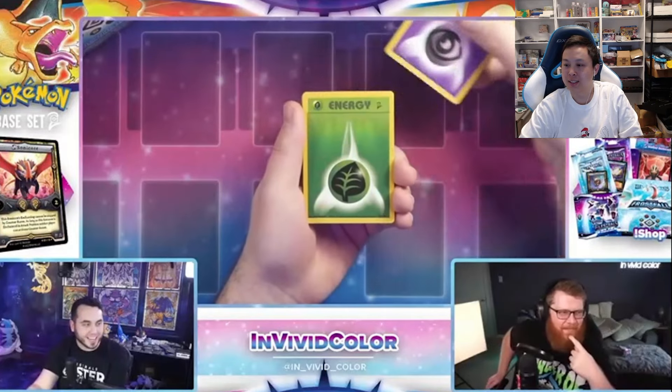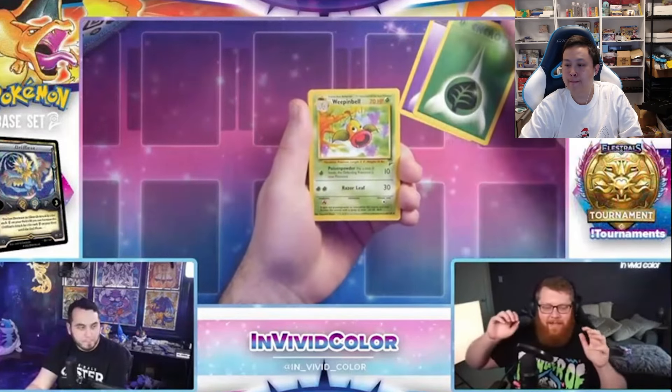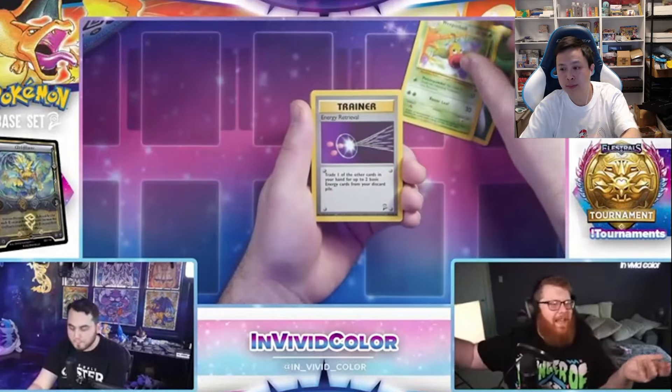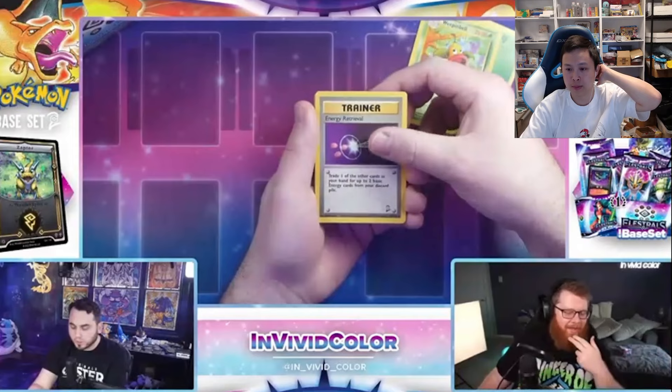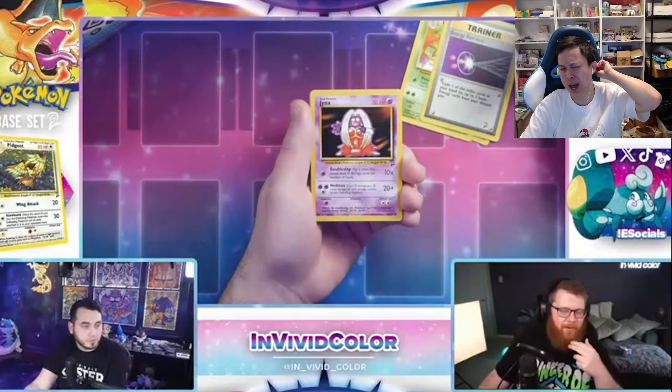Right now we got a Psychic Energy. What's your number one chase card? What are you looking to get? In this set, as far as hollows go, Venusaur is probably number one, but I would love Clefable or Zapdos. I think Zapdos is it, right? You can get more than one though. I'm spot 32. We're on pack 20-something.